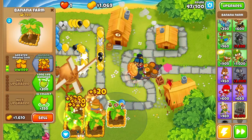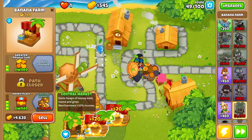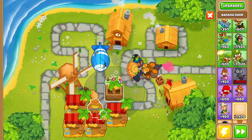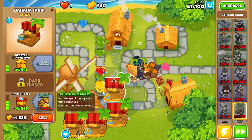Now that we have four banana farms, we're going to be upgrading each of them up to a Marketplace. Here's our first Marketplace, second Marketplace, third Marketplace, and fourth. Now that we have four Marketplaces placed down, we'll place down one more and upgrade to the same pathway.